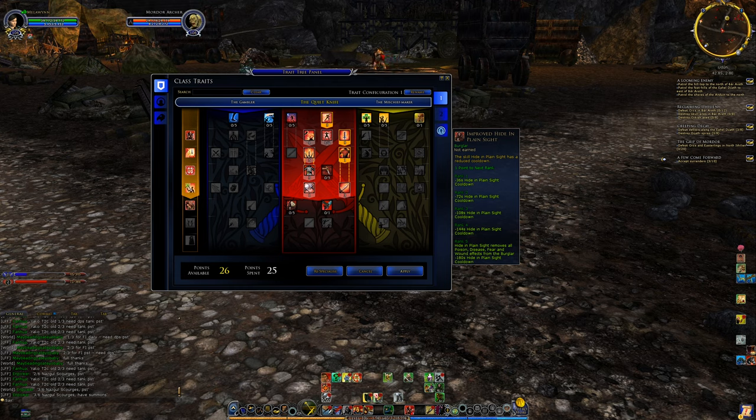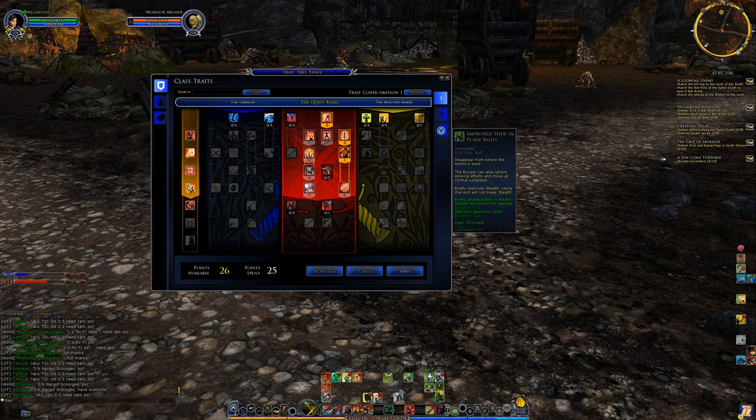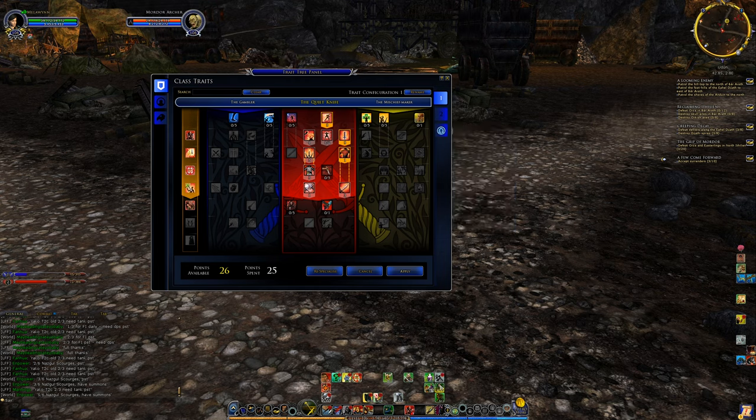We unlock the next row of traits. First is Improved Hide in Plain Sight. Hide in Plain Sight has a 7-minute cooldown but immediately puts you in stealth, ignores slowing effects, and lets you move at normal run speed. It's also called HIPS. If you're already in stealth, using HIPS won't break stealth, and you can use it to escape dangerous situations even in group content where you're about to die.